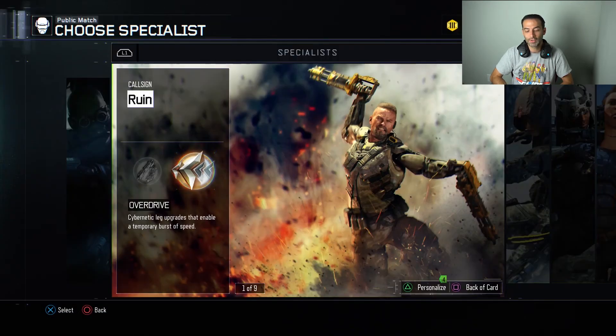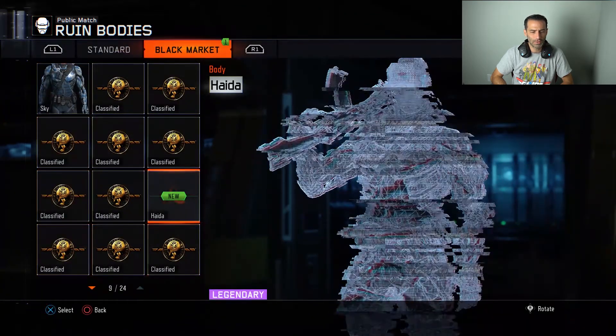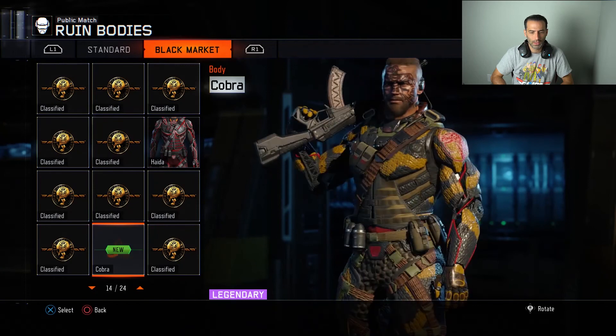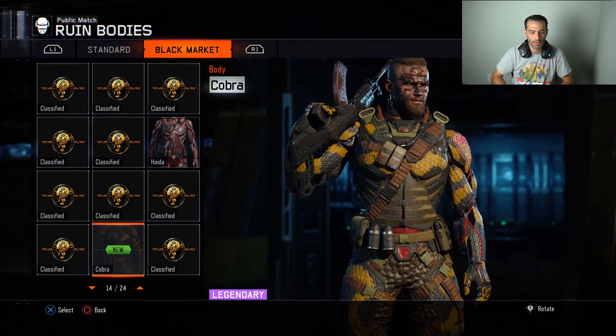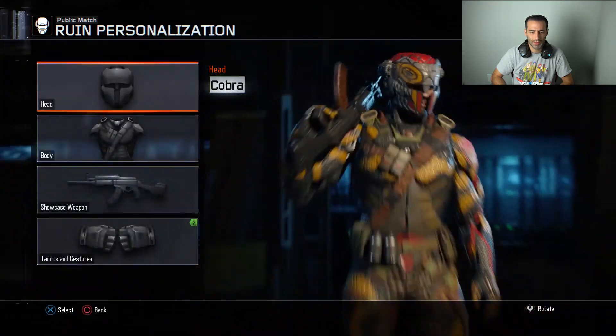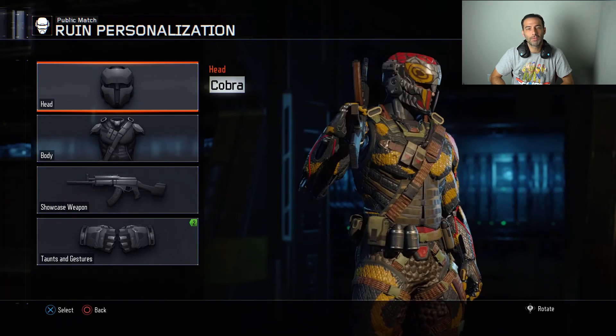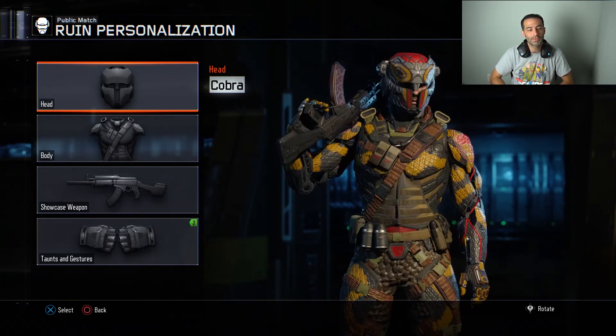I'm grinding camos just because I can. Got some black market stuff for this character — a cool cobra-themed look, and I got the cobra head too so I've got the whole set. I'm excited for World War II — the beta's coming out August 25th. Also excited for Star Wars Battlefront 2, whose beta is coming out soon too. I kind of want to start playing some Skyrim on the channel.